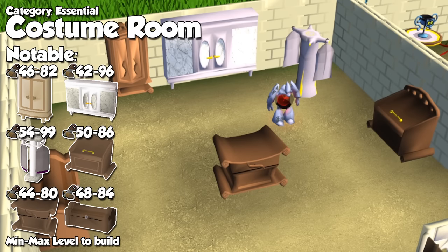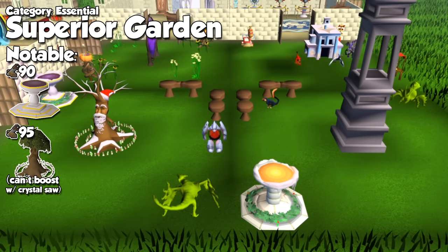Now we look at the costume room — if you're an ultimate Ironman, this becomes a number one priority, but even if you're not, this room is going to save you an obscene amount of bank space because of everything you can store in here: skilling outfits, quest outfits, treasure trail items, holiday items, and all of your capes, just to name a few. A superior garden follows, and you'll need two of these — one for the spirit tree and fairy ring combination, and the other for a wilderness obelisk. This room also has restoration pools which are an absolutely insane upgrade for your account regardless of level, so build these as soon as you have the level for them.